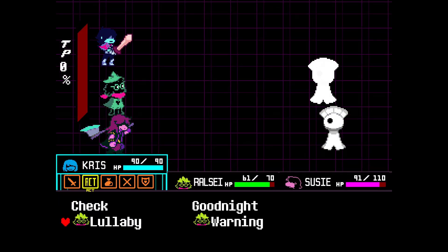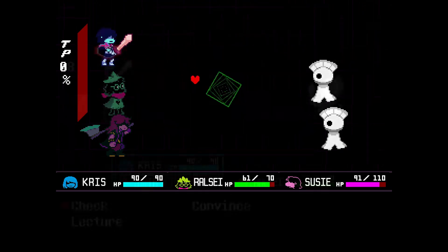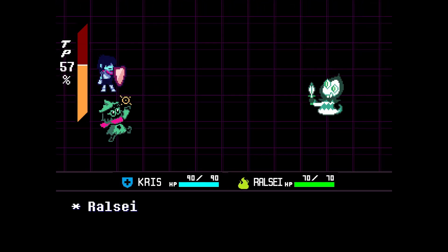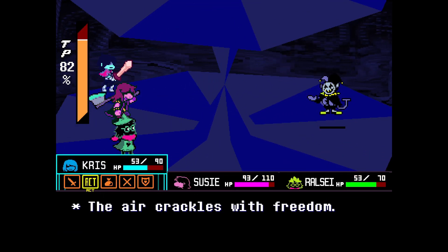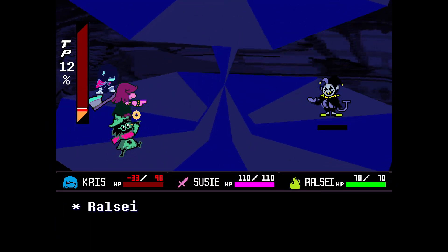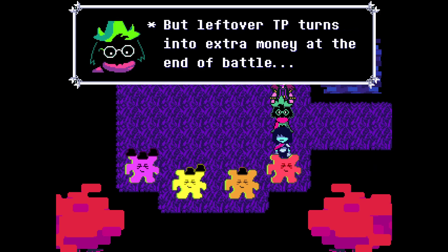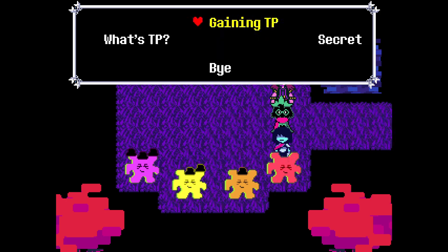TP starts at zero for every battle, so you have to build it up first before you can use it. The main uses for it are Ralsei's heal and pacify spell. The pacify spell lets you spare enemies that are tired — some acts will make an enemy tired instead of sparable, and you need to use pacify on them instead of the normal spare. Susie also has her Rude Buster spell, which deals damage, and some acts cost TP to use. Remaining TP is converted to money at the end of an encounter, so you're always encouraged to try and get as much TP as possible, as getting TP is always beneficial even if you don't spend it in battle.